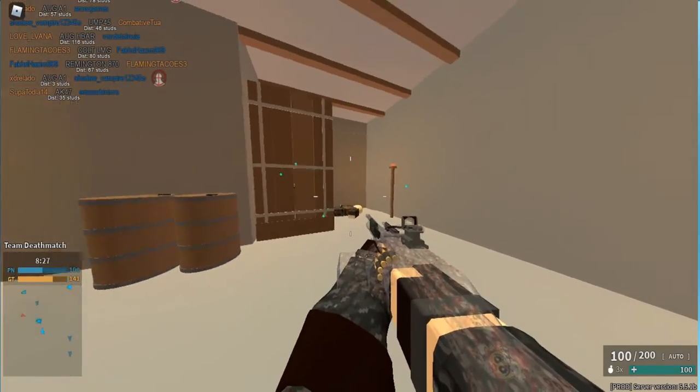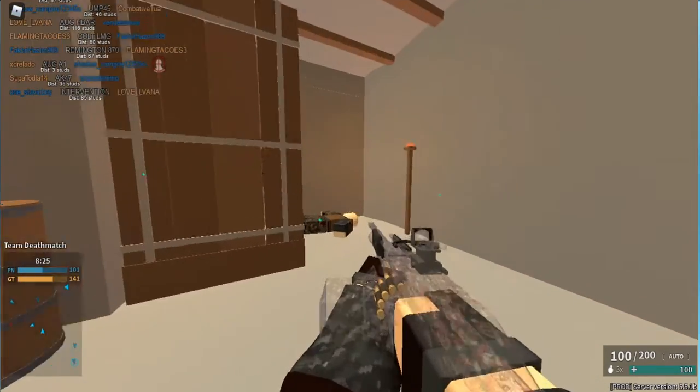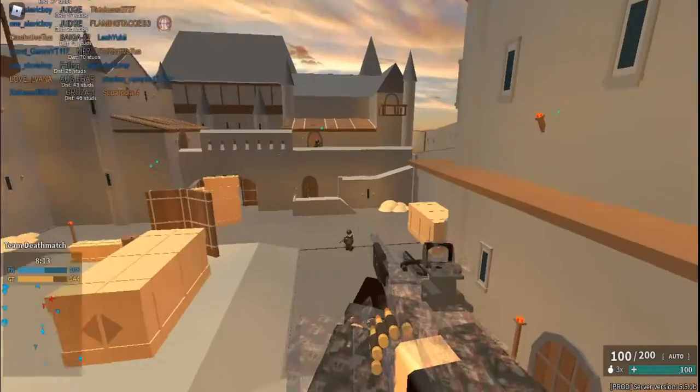What you wanna do now is press T so you can aim. It makes this gun aim pretty easy.